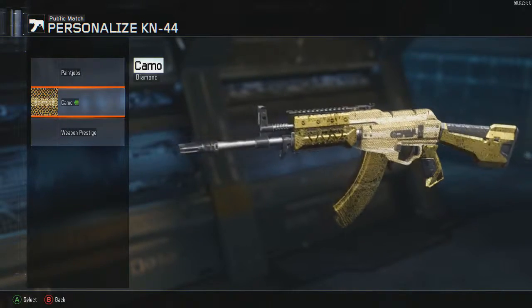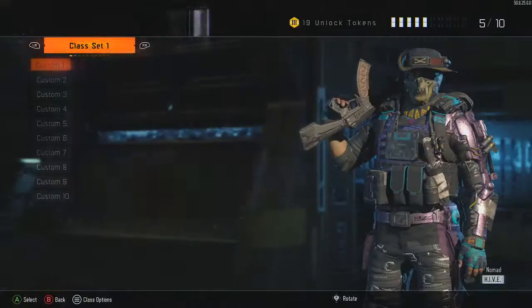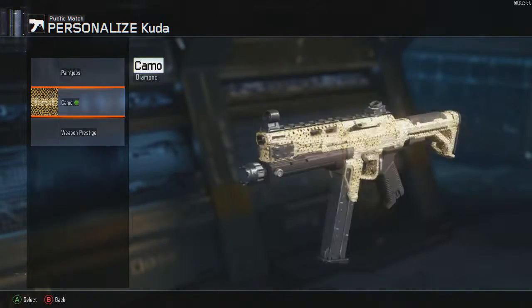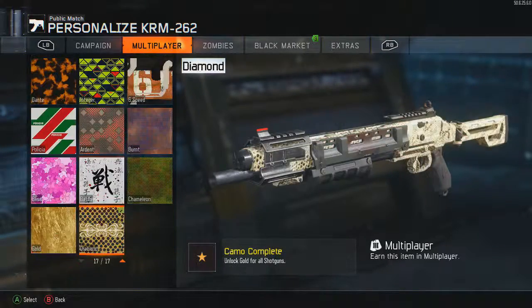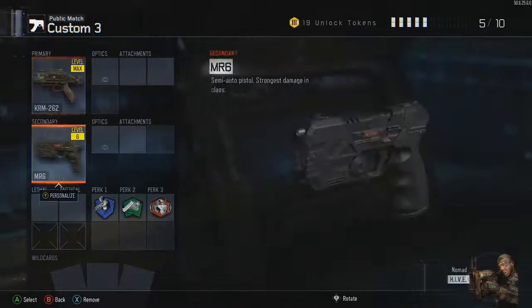I have assault rifles done — sexy ass camo. I do like the diamond camo on this game. How can you not like the diamond camo? Looks sick. I have assault rifles, submachine guns, shotguns. Yes, look at that — it just looks sick.